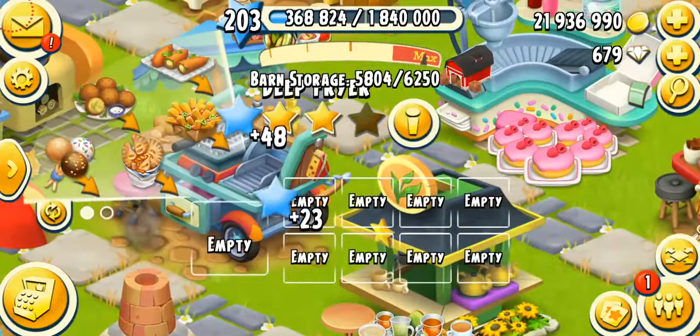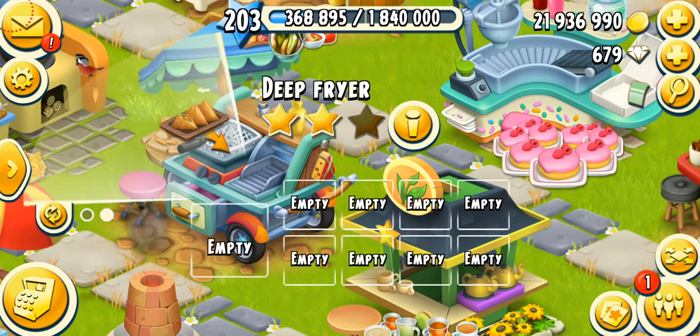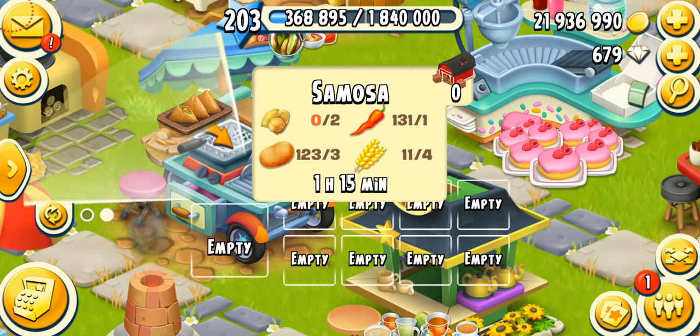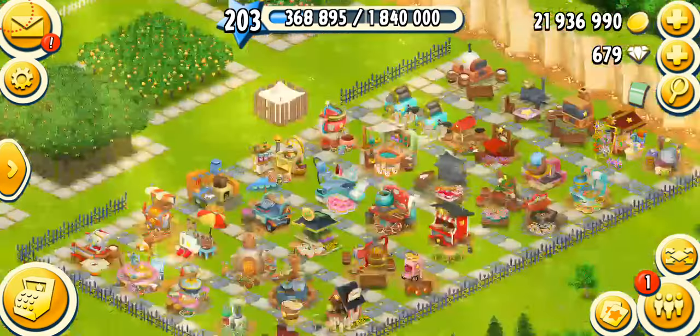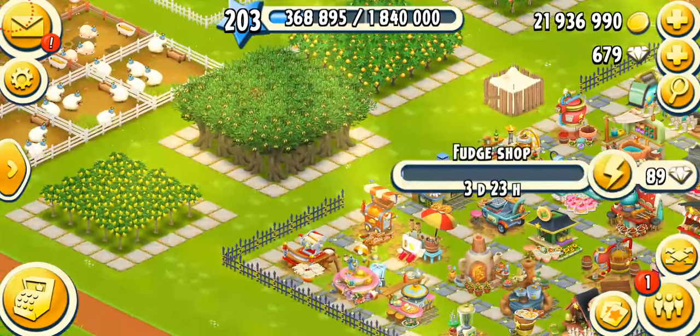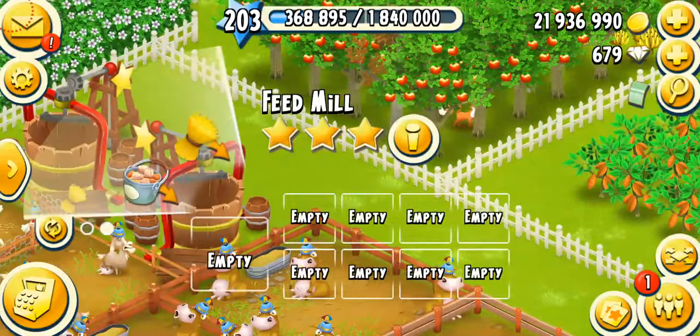We've got two new products in the deep fryer. We've got the fluffle: three chickpeas, two garlic, two onions, and one chili. And we've got samosas: two chickpeas, three potatoes, four wheat, and one chili. Awesome — I can't wait to make this. I'm just collecting the chickpeas.